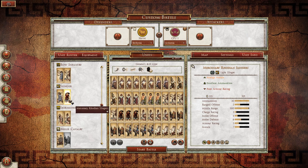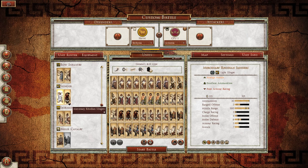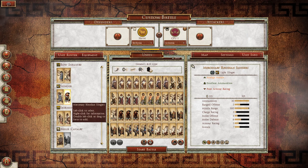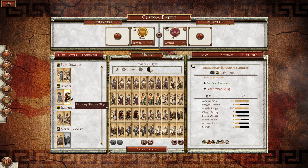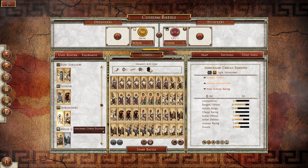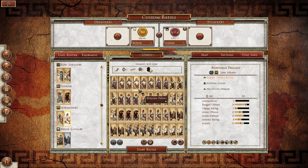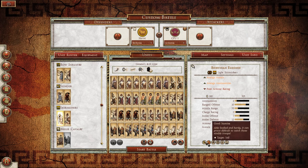You have Bithynian Slingers and Mercenary Rhodian Slingers. These guys are a little bit different — they only cost 13 more than their Bithynian counterparts, but they have quite the extended range, better ranged offense, and much higher melee defense. So for 13 talents more, it is very much well worth the upgrade. And then you have Bithynian Uzonoise and Mercenary Cretan Uzonoise. These guys are almost the exact same unit — literally every single stat is the same. The only difference is that the Mercenary Cretan Uzonoise have very good stamina, while the Bithynians only have good stamina, so they'd be able to hold up in battle better.